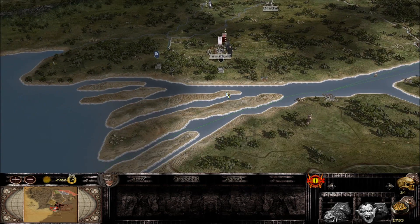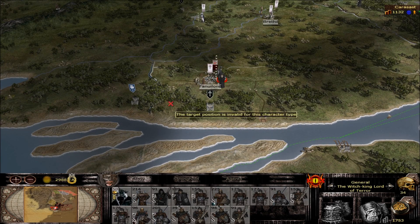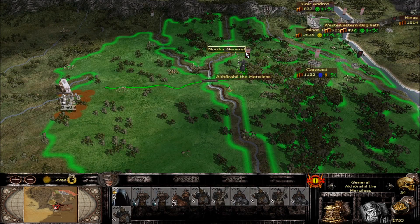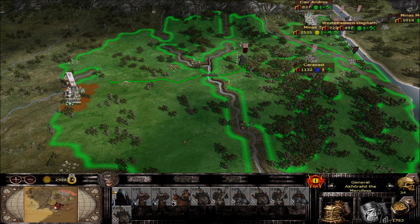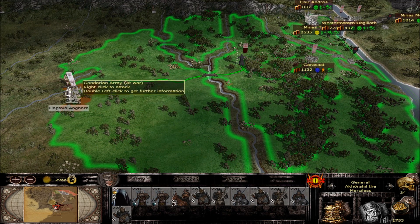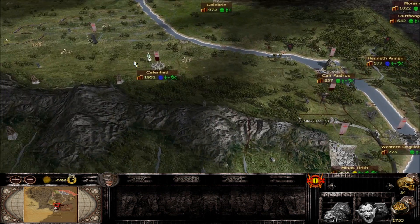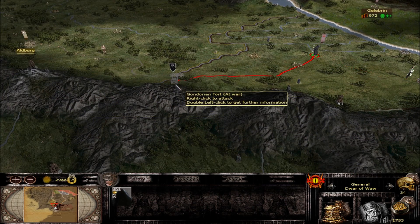I'm going to start putting most of my focus over here to the west. Over here at Fanuiland we have that place under siege with the Witch King — shouldn't be a problem taking that place down. Up here we have Khor Hill moving in on Brethole. I think I might try to pull a slick one: if I hit the force just south of Brethole, it might draw those guys out and we can snag that place.